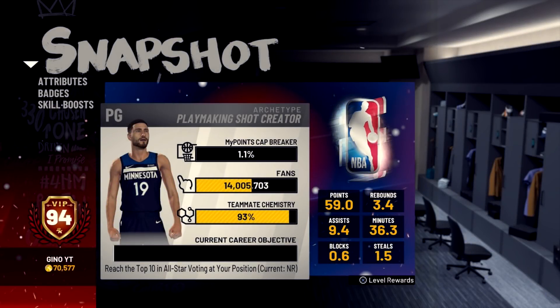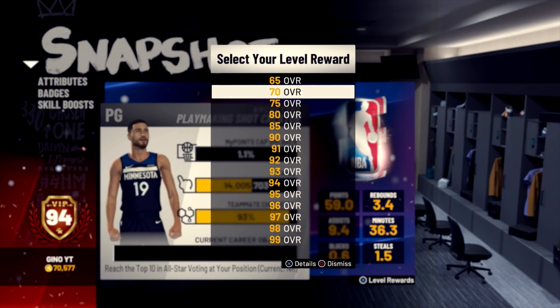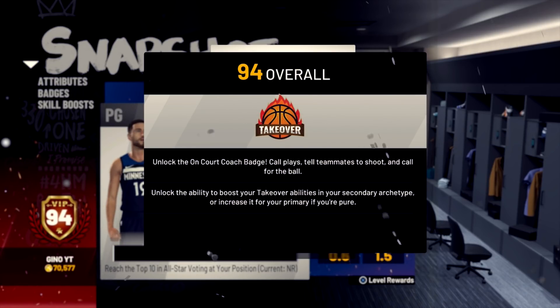I hit 94 overall earlier today on my Playmaking Shot Creator. If you guys did not know what you get at 94 overall — it says unlock the ability to boost your takeover abilities in your secondary archetype, or increase it for your primary if you're pure. So for me, I get my secondary — which is playmaking attributes — boosted. Also unlocks the Encore coach badge, call plays, tell teammates to shoot, and call for the ball. I'm really excited to try out this double takeover.